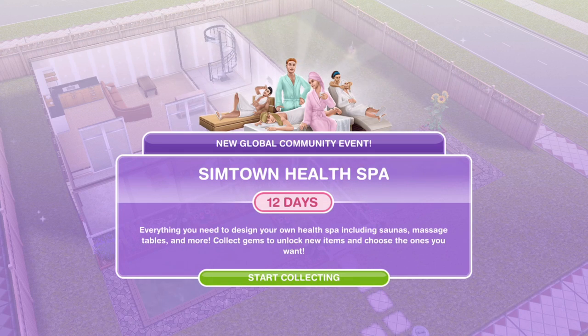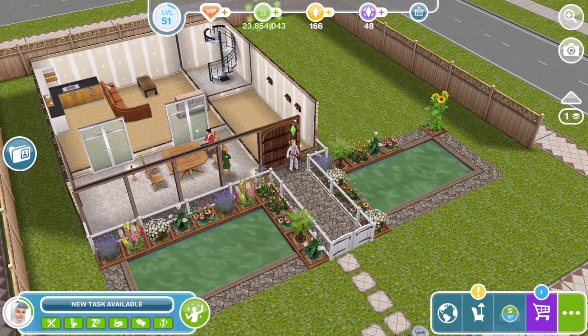I was expecting a quest but we haven't got one. The Sintown Health Spa — 12 days this is. Everything you need to design your own health spa including saunas, massage tables and more. Collect gems to unlock new items and choose the ones you want. Let's just click on 'start collecting'.